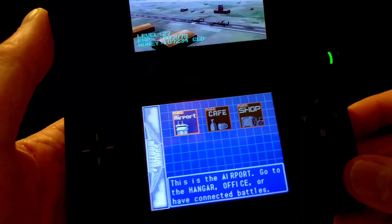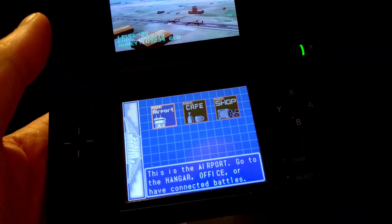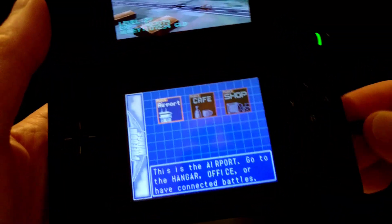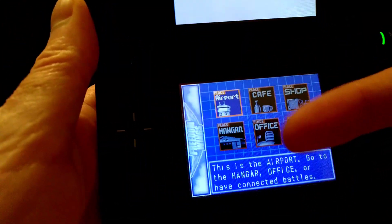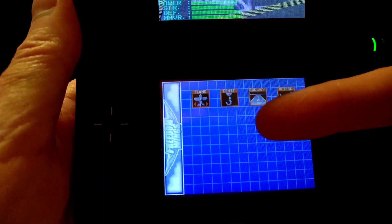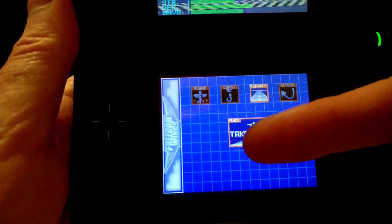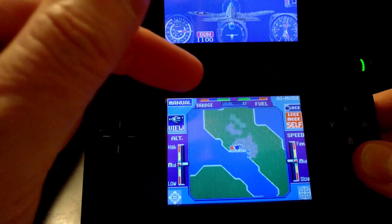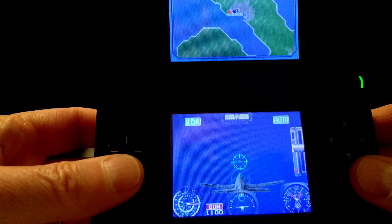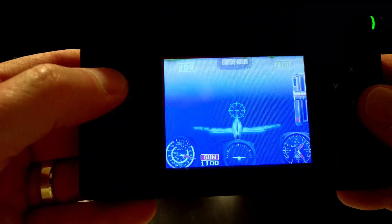Let me show you — I'm going to try it with the D-pad now. I'll put the stylus away and we'll launch, but I've left it in automatic mode so as soon as I get in there let me take it off and hit manual. So now I am actually using the D-pad.